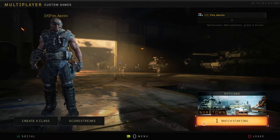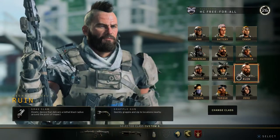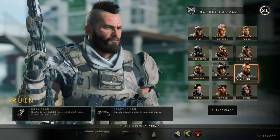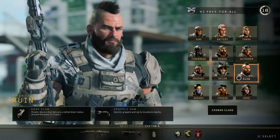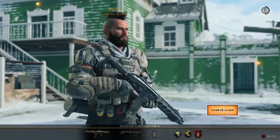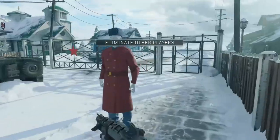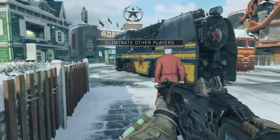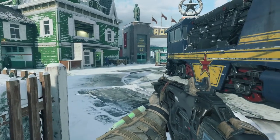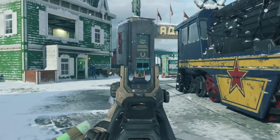Before we select a character, you want to go on to your clip and find out who is the person that died in the clip at the end. Mine is Ruin, so I'm going to pick him and I'm just going to have a default class. Once you've spawned in, you want to come to the spot where you basically shoot the dude - I believe it was around here where I jump-shot at him.